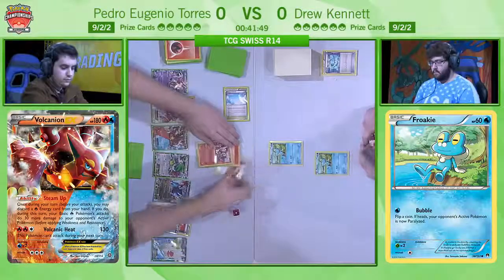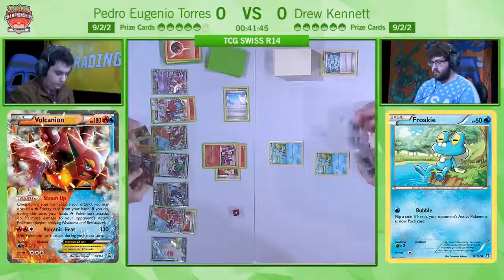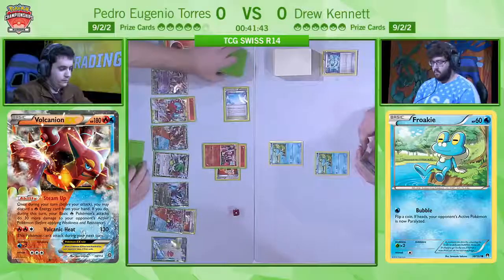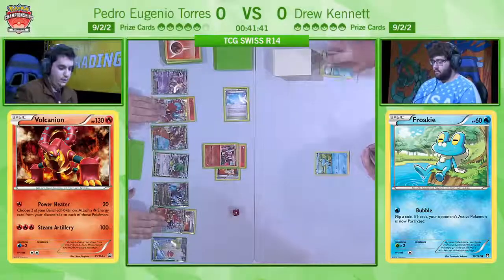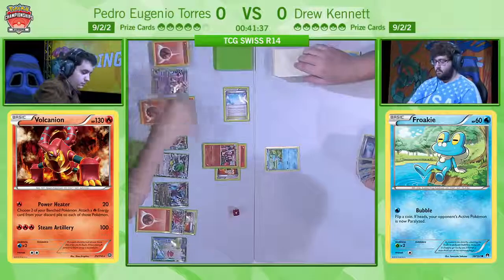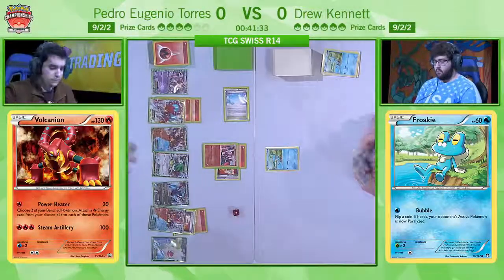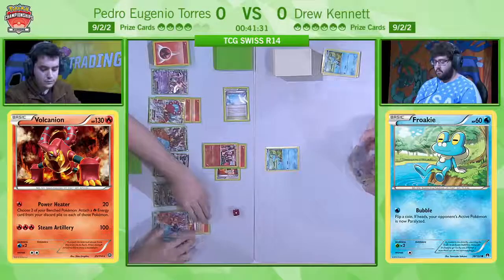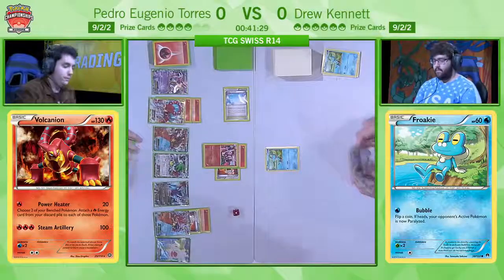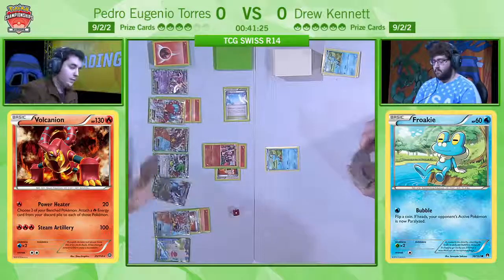It is, and it's also really clever because he's already done a Steam-Up this turn, so that means that with the Fighting Fury Belt, the Power Heater attack is going to do 60 damage, which will knock out the Froakie and allow him to attach those two energies again. Really, really clever. And of course he couldn't have used the Vulcanian EX attack there because you can only use it once and then you can't use it the next turn. You could play a Pokémon Ranger to turn that off, but clearly Pedro didn't have it.